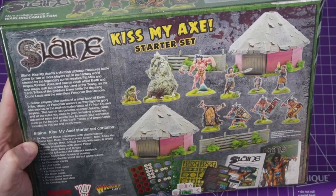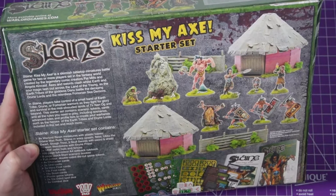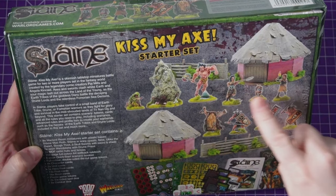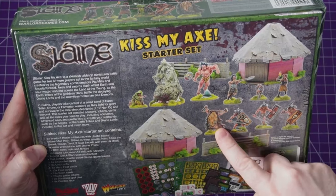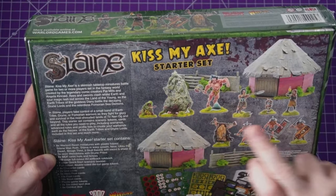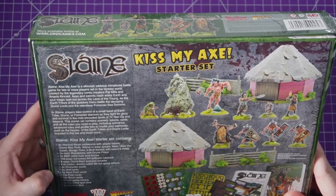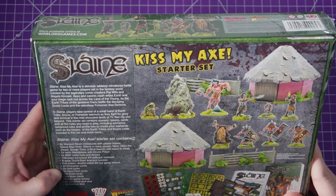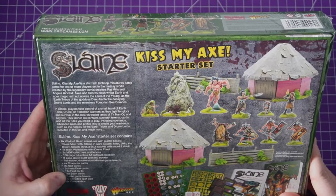That set contains everything you need to play. You get eight miniatures, roughly the same amount as Strontium Dogs. They're all done in Warlord resin with plastic bases. You get Slain and Slain in Warp Spasm, Nest, Ukko the Dwarf, Sloth Frot, three Skull Swords, the Weird Stone, and the Dream Priest. We also get two Celtic huts, two fences, a 108-page full-colour A4 soft rulebook, an 8-page quick start guide, four character cards, two unit cards, five hero fate cards, thirteen normal cards, eighteen boon cards, plastic game tokens, two six-sided spotted dice, and eight combat dice.